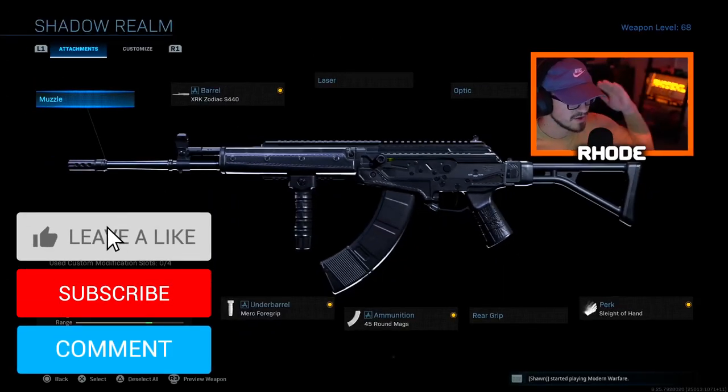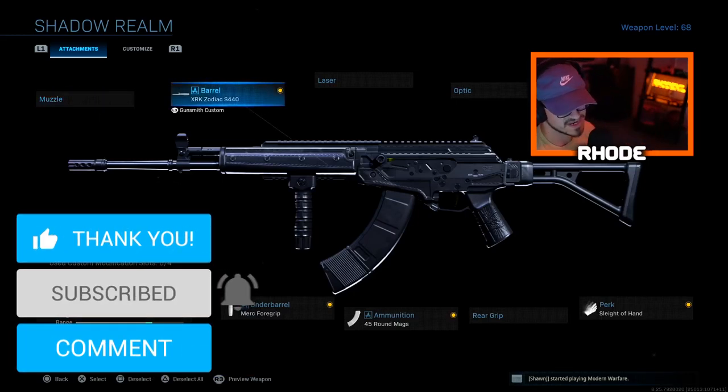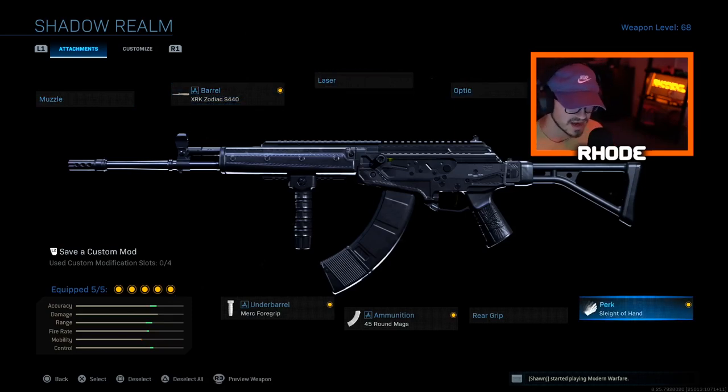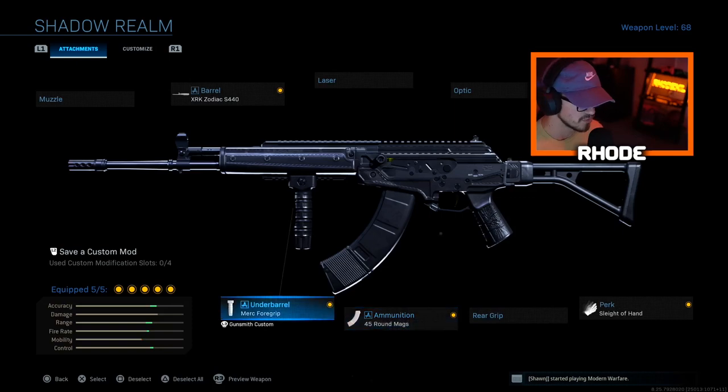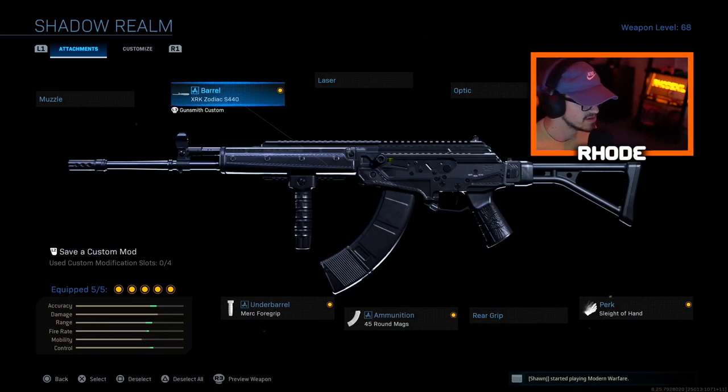This is the class we're rocking for the new Shadow Realm AMAX. We're running the X Arcade Zodiac S440 barrel, the CR56 XO stock, Sleight of Hand, 45 round mag, and Merc Foregrip. We didn't change anything except we took off the optic and put on Sleight of Hand, so it didn't change any of the appearance of the weapon.